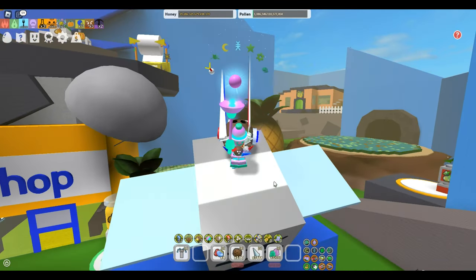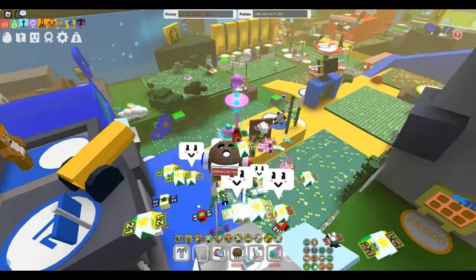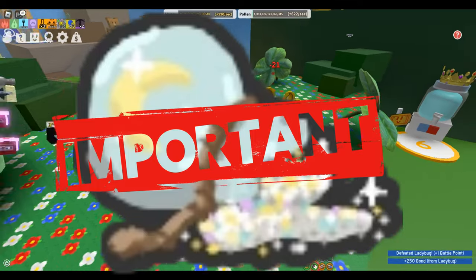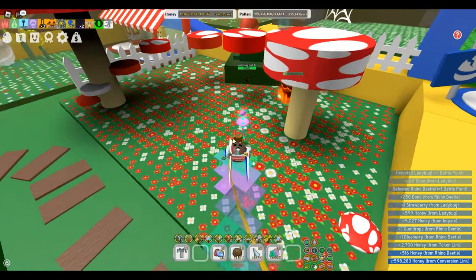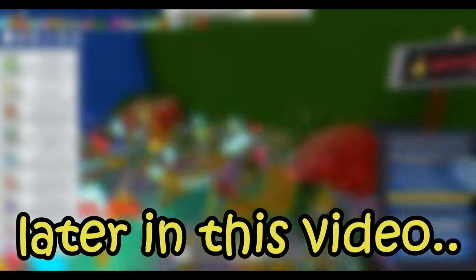In this video, I'm going to share the most efficient ways to grind glitter in Bee Swarm Simulator. Let's dive right in. Glitter is one of the most important items in the game. You need it for crafting essential materials like the diamond mask, and it's crucial for boosting to achieve a 4x field multiplier. Keep watching until the end of the video to learn the best ways to farm glitter.